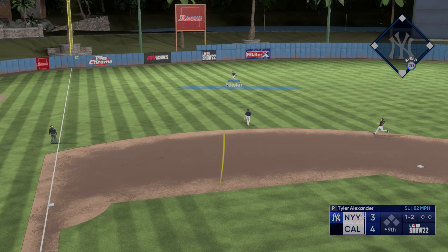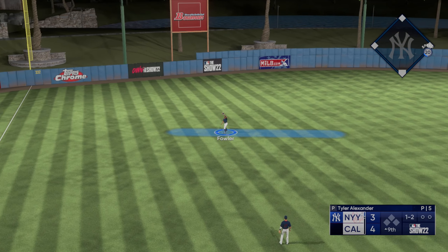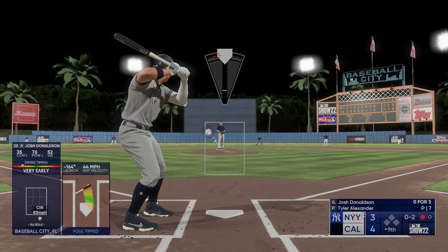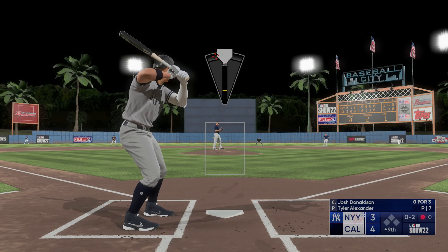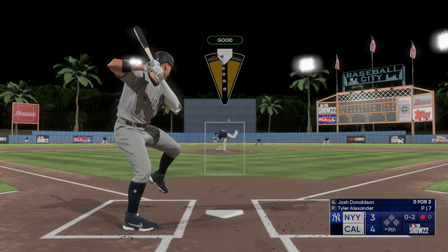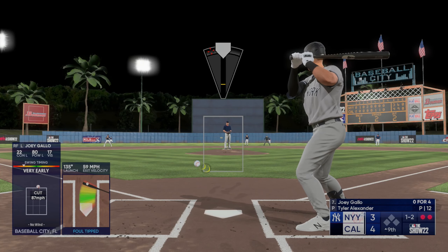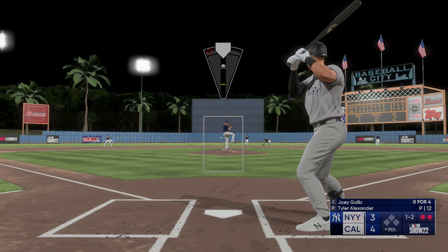Nice — Fowler, come on! Good stuff. One out, there's one down, two strikes — going in with that fastball. Nasty! We are gonna try going for the strikeout, sneak that ball back in.